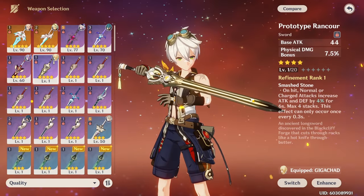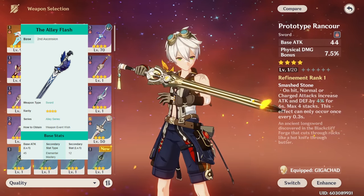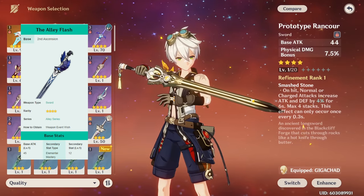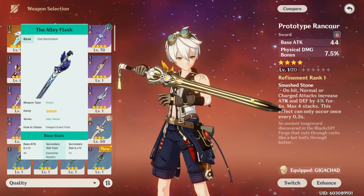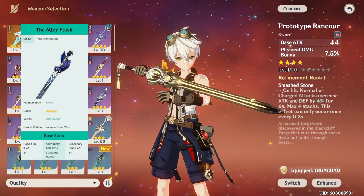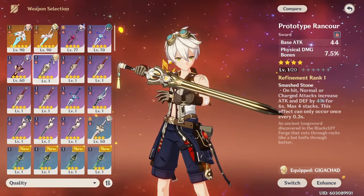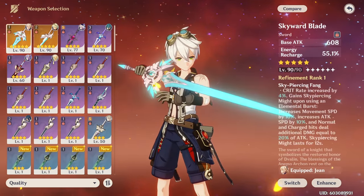The Black Sword has the same base attack as Rancour, same usage, but costs Starglitter. The Alley Flash has an insanely high base attack — 45 at level 1 — which is very strong. If you have it, it's usually the best four-star for Bennett because of the high base attack. You might still need an ER sword depending on your situation, but as a general rule, Alley Flash can be insane on Bennett and can actually out-DPS a lot of other weapons.